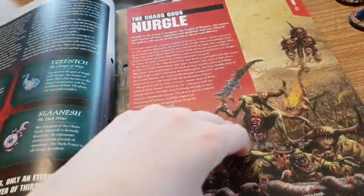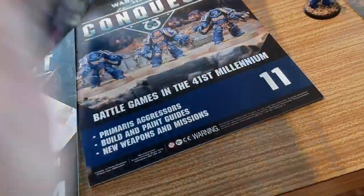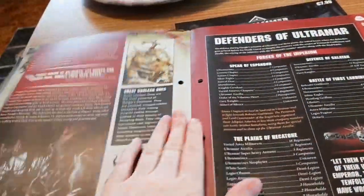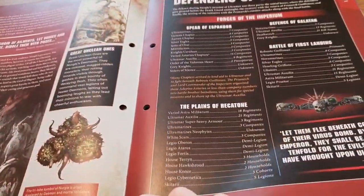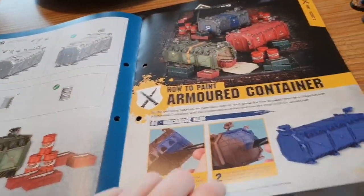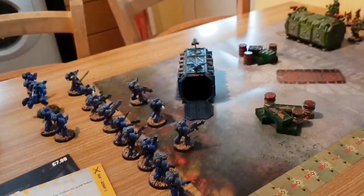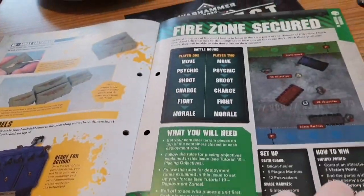Issue 17 was last week's issue and you've got how to construct your armoured container again. I don't think I've reviewed that with you yet. So this is issue 17 — you get the Chaos Gods, Defenders of Ultramar, Invaders of Ultramar — kind of cool. You get how to build and how to paint an armoured container; this time it's the blue one, though my blue one looks far more battered and battle-worn. Then how to paint your ammunition crates, finished models, and then Firezone Secured.